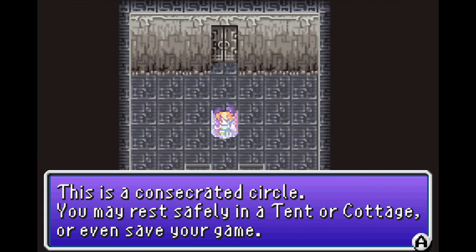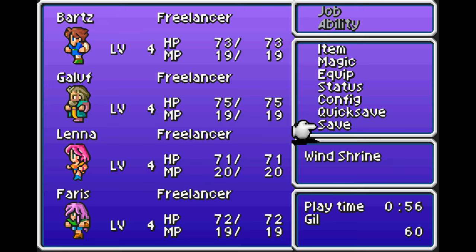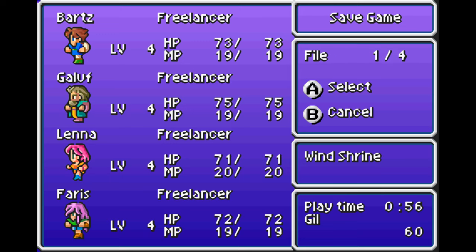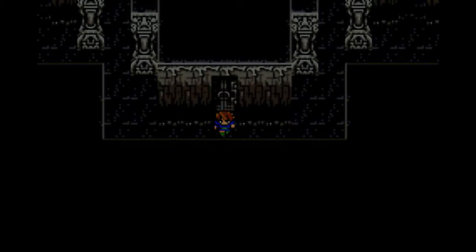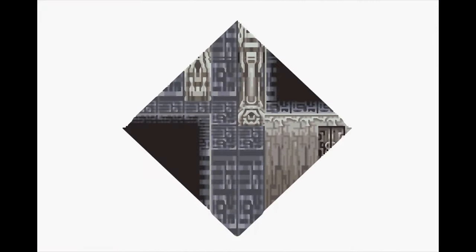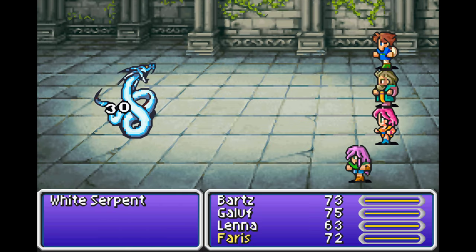You guys should recognize this — it's a healing circle. You can use tents here; it doesn't automatically heal you unlike newer Final Fantasy games, you have to use a tent yourself. But it does let you save, which is also handy. I forget which way has treasure — I feel like it's probably left. Hey, Lenigot Tail!